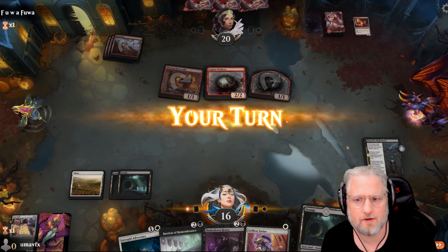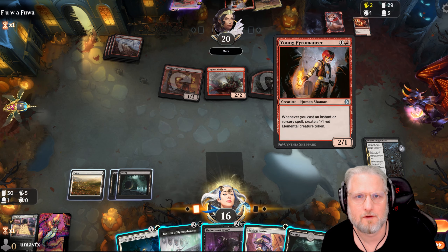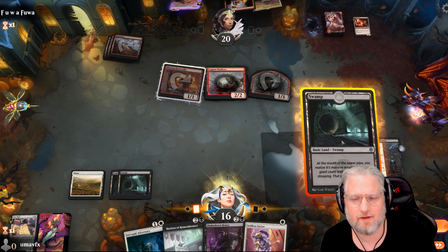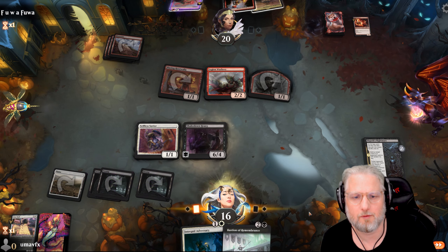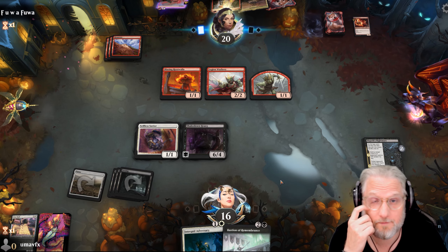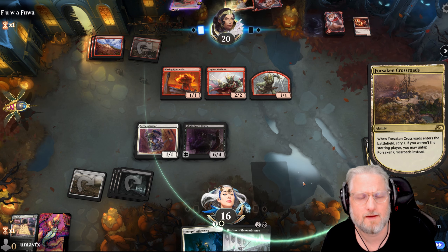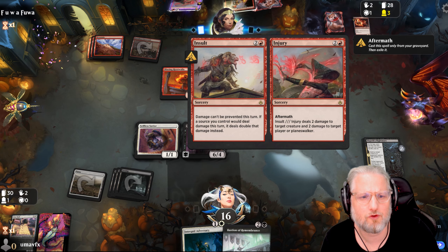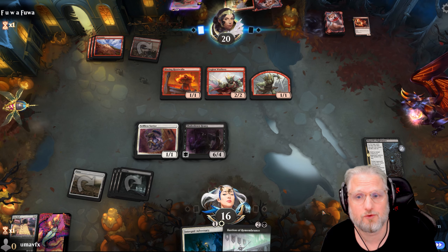This one is gonna be good. Young Pyromancer - let's go! I wonder what is the best play. I think we go Selfless Savior into Shakedown Heavy - this should be pretty nasty. Now we can protect the Shakedown Heavy too. This is great, feels good. The opponent's spell deals two damage to target creature and two damage to target player or planeswalker.